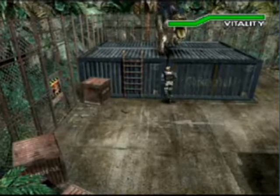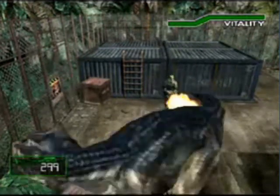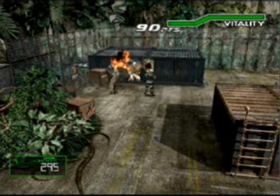This is not a Raptor up ahead — it's one of those Allosaurus. And since we have a full flame launcher, we can take care of this one really easily. What you want to do is just tap the attack or shoot button really lightly.